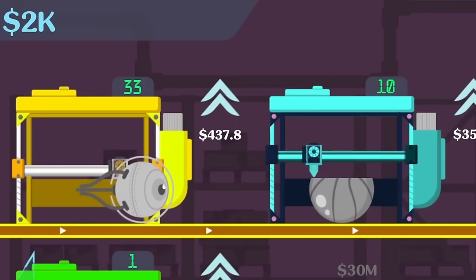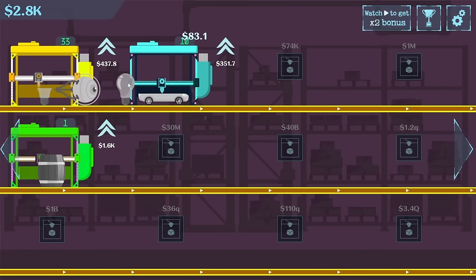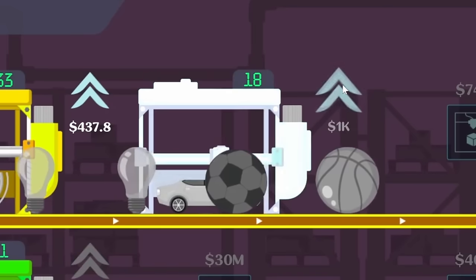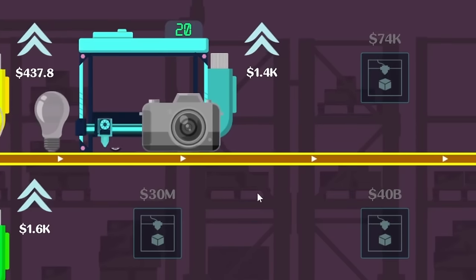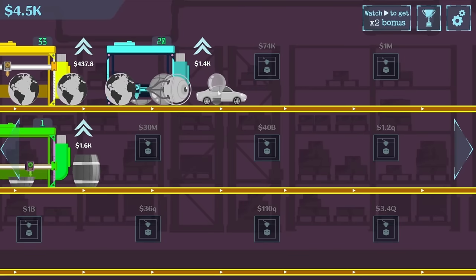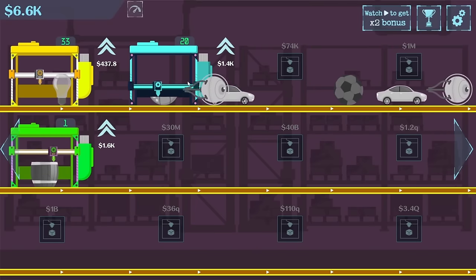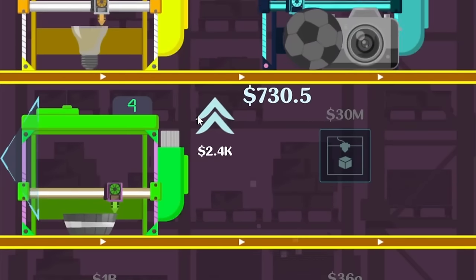So we're printing light bulbs - look at it go, just cranking out the prints! Good thing these spools of filament are near infinite. Also not too sure how good a 3D printed light bulb is, but at least they get $75 from that. We can give quite a few upgrades to the blue printer so it can get leveled up again and print cameras - a pretty highly detailed camera with a lens and everything, worth $258. The most money we're getting is still from the barrels, so we can leave that top conveyor belt to just go and sell on its own. We need to level this guy up so that each print is worth $730.